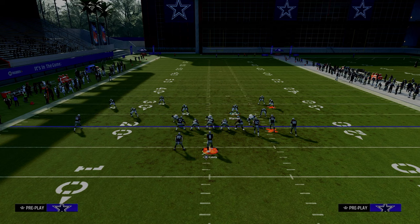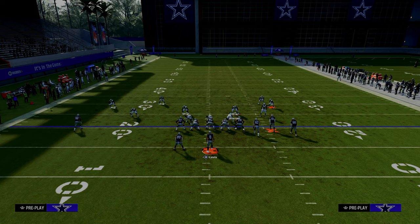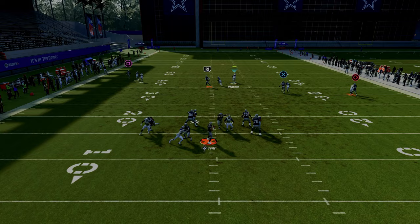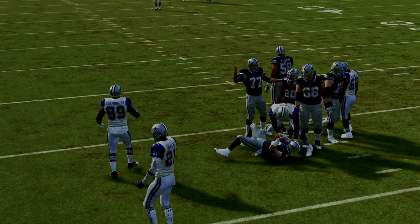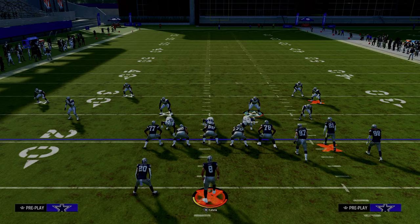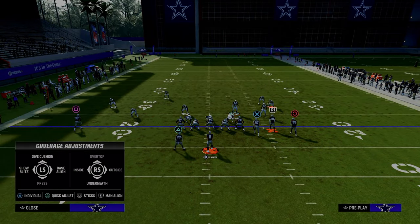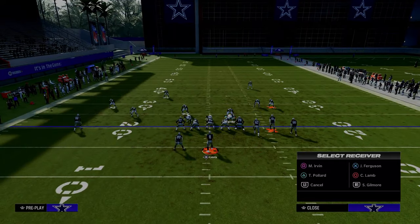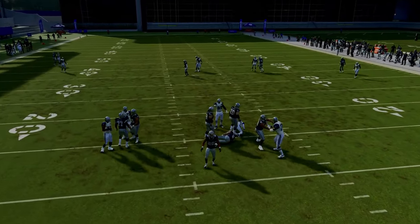If they block a running back, one of the things I've noticed with this defense — especially out of Spinner specifically — is a lot of times if they try to block a running back to pick this up, it doesn't always get picked up. You'll actually see it come in probably 70% of the time, even if they block a running back, side protect, or do whatever they need to do to try to pick this up. One thing that you can do to make the blitz a little bit more effective is backing off your slot corners. I think this does help the blitz significantly, and we're actually able to get it in against a blocked running back.